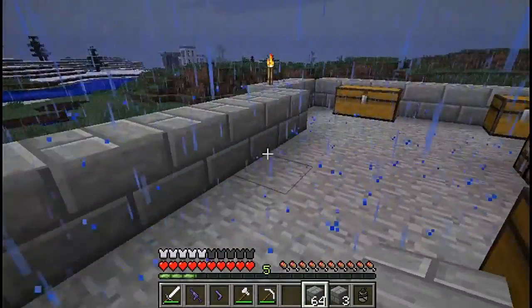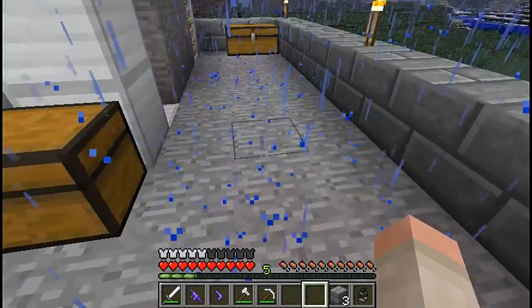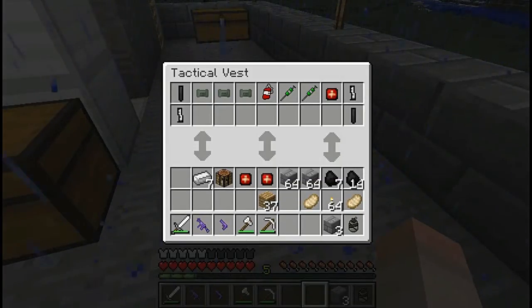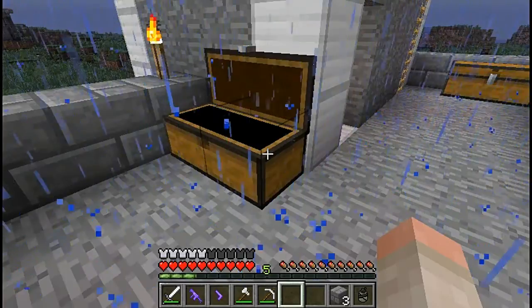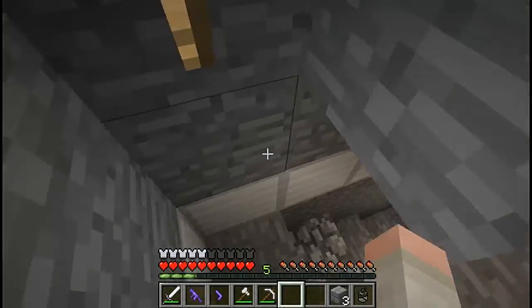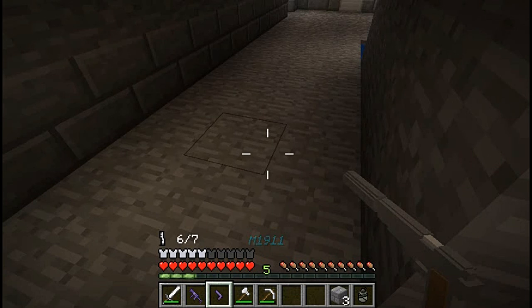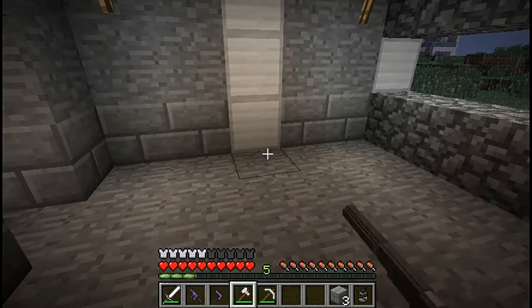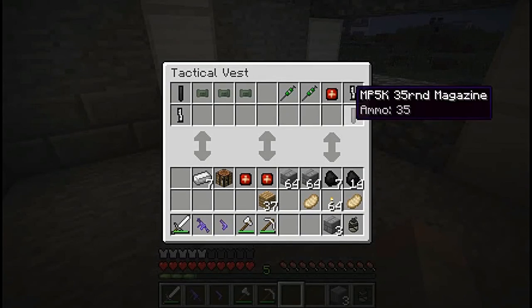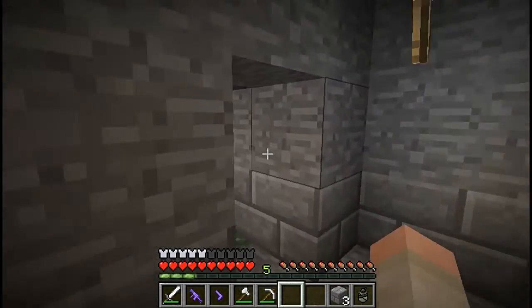My blood is fairly low because I've been attacked a few times while sorting out fixes and going scavenging for cobblestone. I had to use a few bandages to heal myself, but I found a blood bag in my tactical vest - let's use that. There we go, 99. Also, ammo is now shown just above the armor, which is really handy because before you had no idea how many bullets you had in the magazine. I've got two magazines, so that's good.